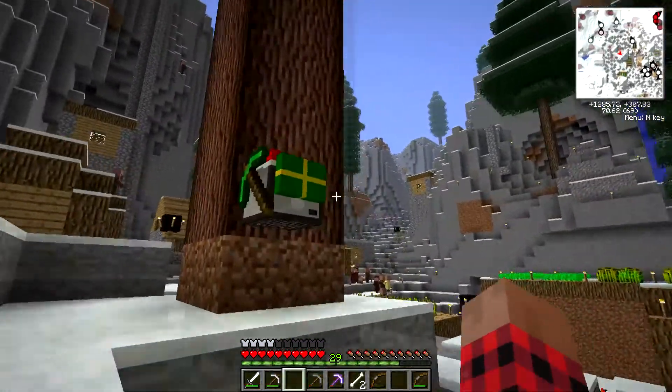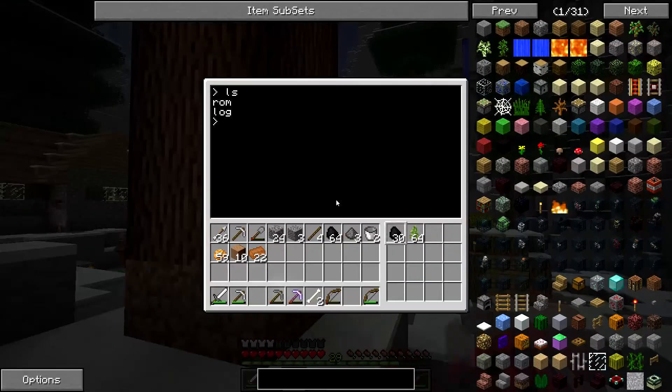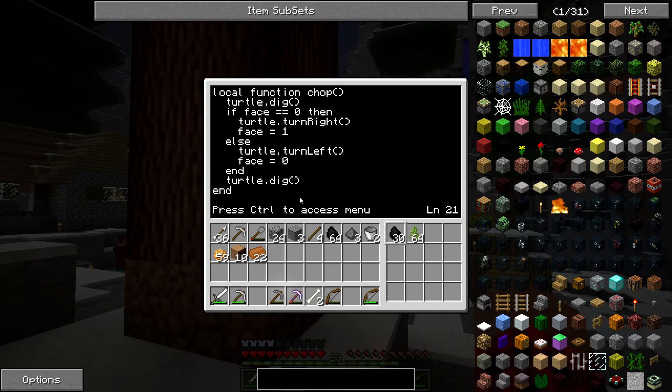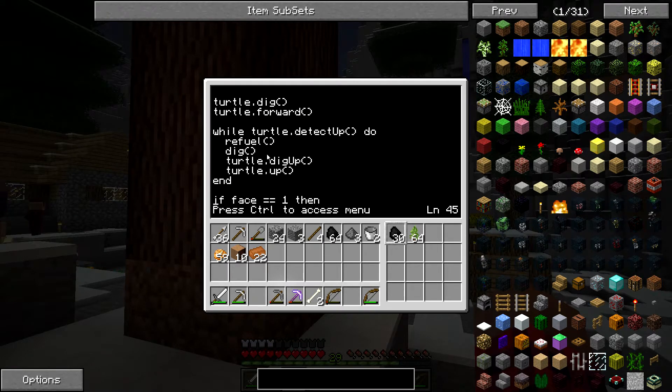Hello again. I have made yet another turtle — this is our third turtle. This guy's job is going to be chopping down trees, because going up and down is a real pain. So let's set his name — label set chopper. I've created this program. Standard refueling thing at the beginning. This is the function where he chops things at his level — he's going to go up and chop the one in front of him. Then he'll turn right or turn left depending on which way he's already facing. If he's facing forward — the direction he was facing when he started — it'll be zero. If he's facing to the right, it'll be one. So he turns right and sets it to one, then he digs that one. And this is where the actual program begins when it starts running.